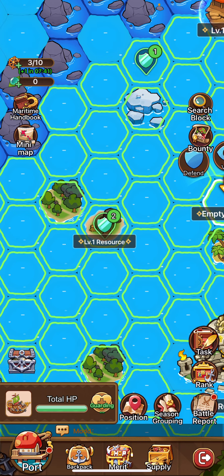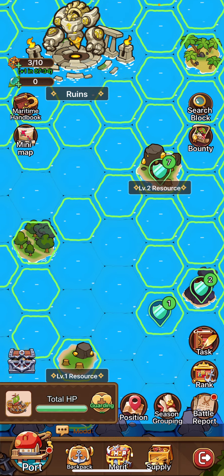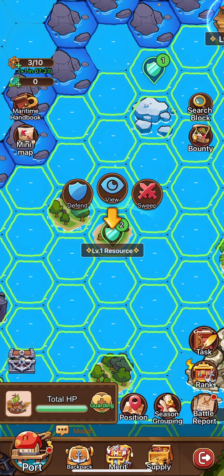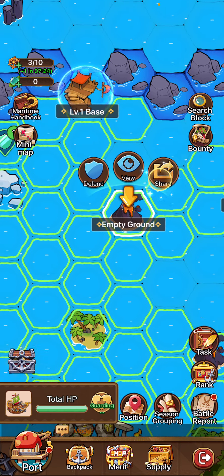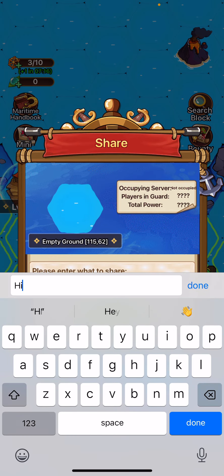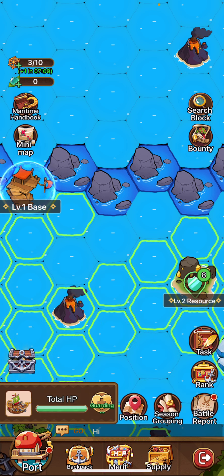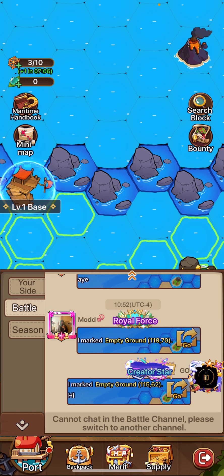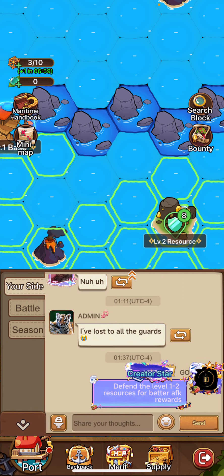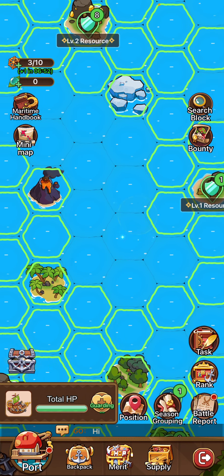Another thing you can do: say you're fighting over a resource and you need help there. You can choose this resource, mark it, and then share it to the battle chat. That will highlight to anyone on your server watching the priority tiles that you would like to contest. We also have a cross-server chat that will last three weeks, so we'll see how active and interesting that turns out to be.